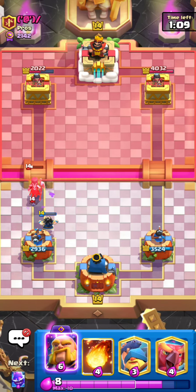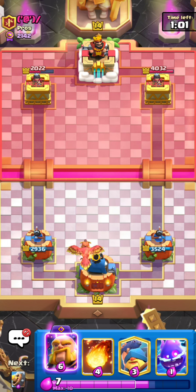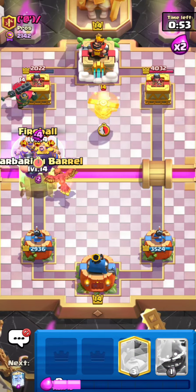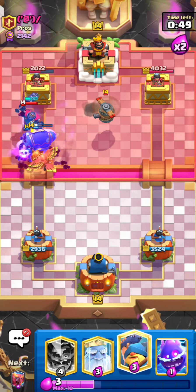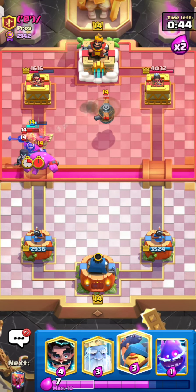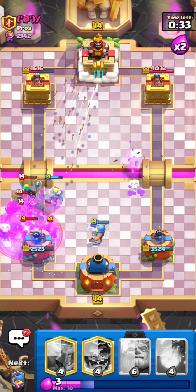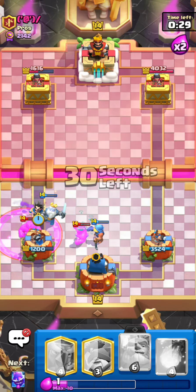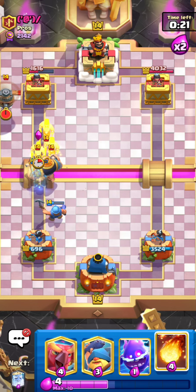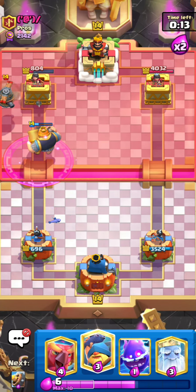I'll just be a little patient right now. I'll go for my phoenix in the back just seeing what this guy wants to do. I'm probably going to go for an evil RG right here — I've got the fireball ready just in case. There's the evil barbarian, so I'll just go for my fireball plus barbarian barrel. Pretty good that the flying machine is in the opposite lane right now. There's the elixir golem plus the night witch — very, very skillful play by this guy. I'll go for my electro wizard, and I want to go for an RG again because I have a pretty big counter push and I've got the fireball again for the barbarians, just like that. Really nice for me.